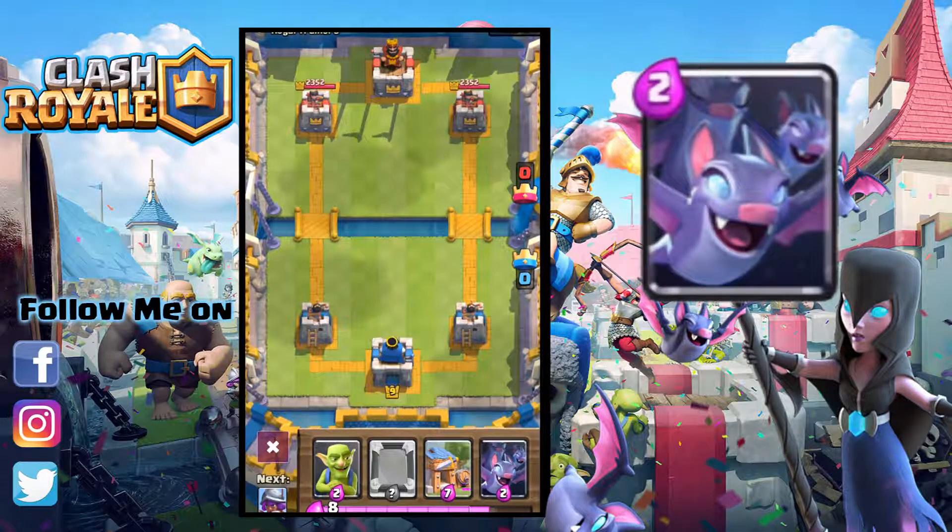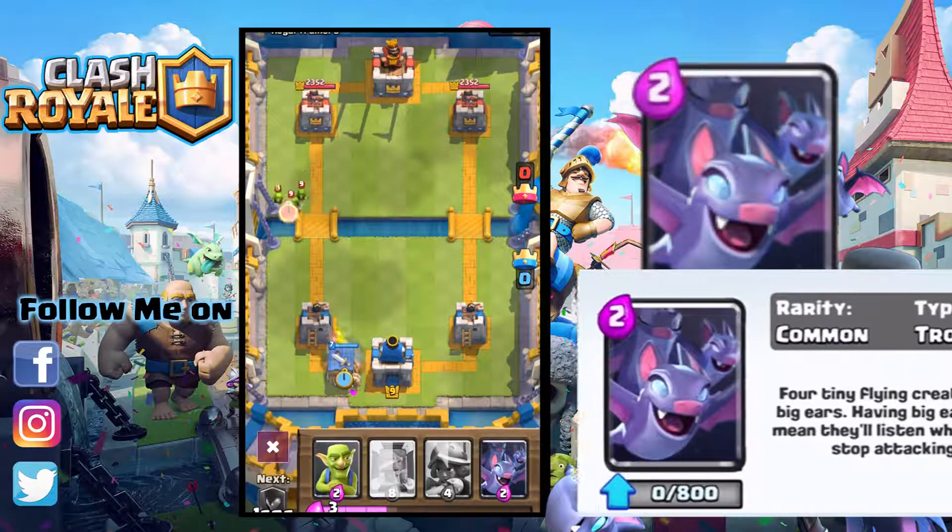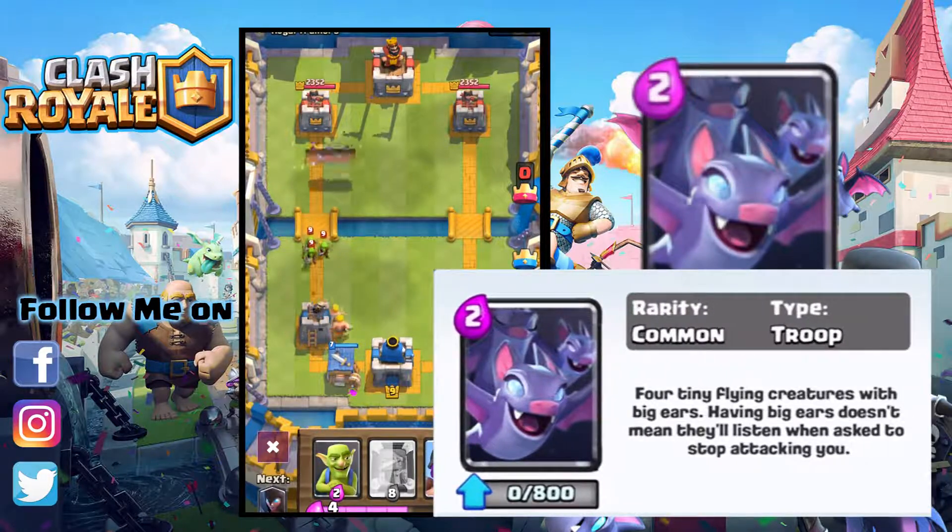Bats will be unlocked from Frozen Peak Arena 8. It spawns 4 single target melee bats with very low hit points and damage. They are the same as those spawned by the Night Witch. It costs 2 elixir to deploy.